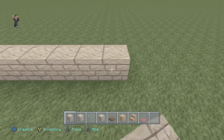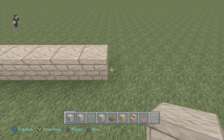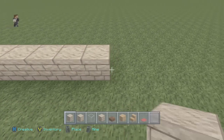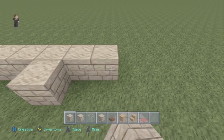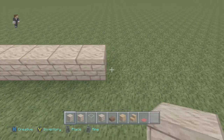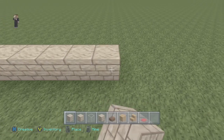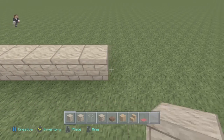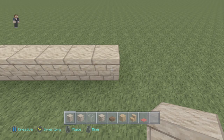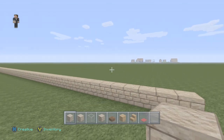It will be 59 blocks long, 19 blocks wide including four for a patio area, and eight steps out. The items you'll be needing — at least the items I've used — are sandstone, smooth sandstone, glass blocks, colored glass panes, chiseled sandstone, spruce wood slab, sandstone slab, bricks, spruce fence, redstone lamp, oak fence, oak wood stairs, and red carpet.